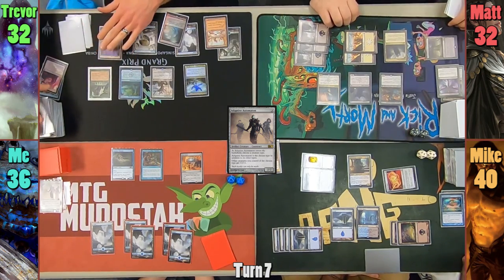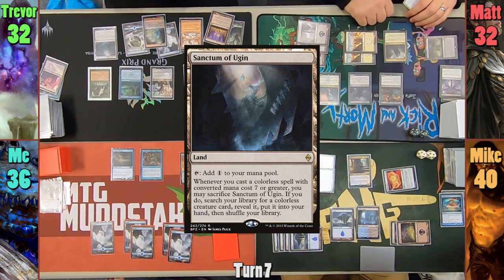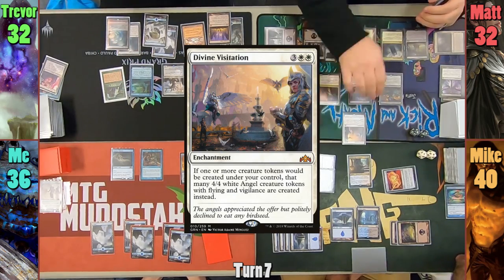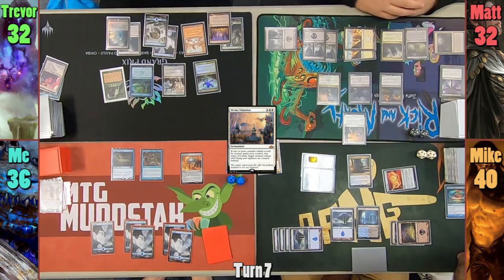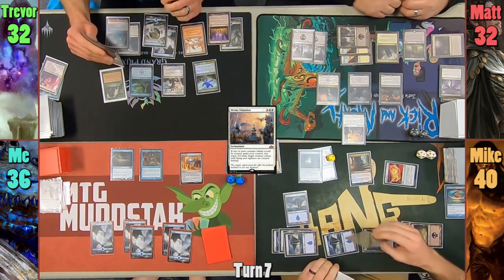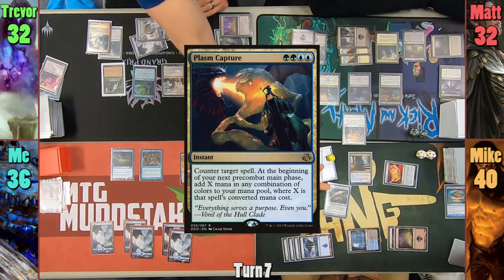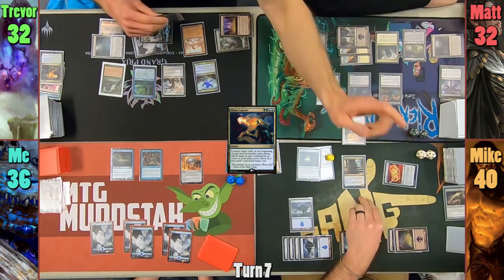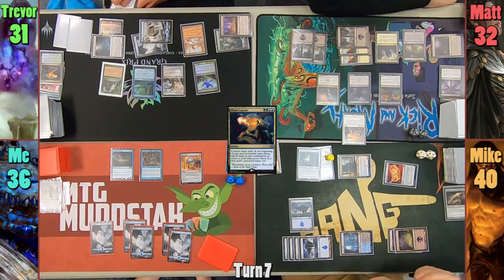Trevor uses his Search trigger to bin a card off the top, and uses his Library trigger again, keeping only 1. He plays a Sanctum of Ugin before passing to Matt. Matt plays a Ghost Quarter land for turn, and we see Divine Visitation hit Matt's side of the field. Trevor's not a fan. Mike casts Elbrus the Binding Blade, and Trevor counters it with a Plasm Capture. I fail to draw from both spells and might as well just pack up my stuff now.